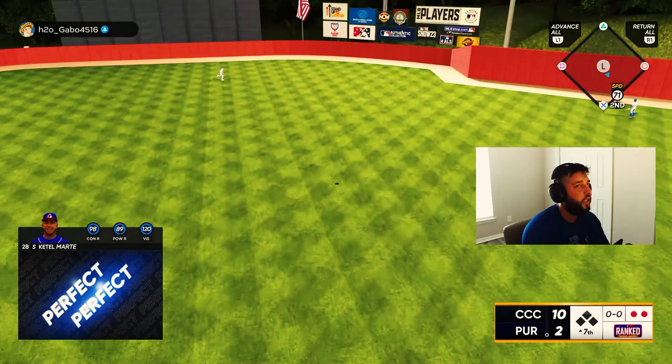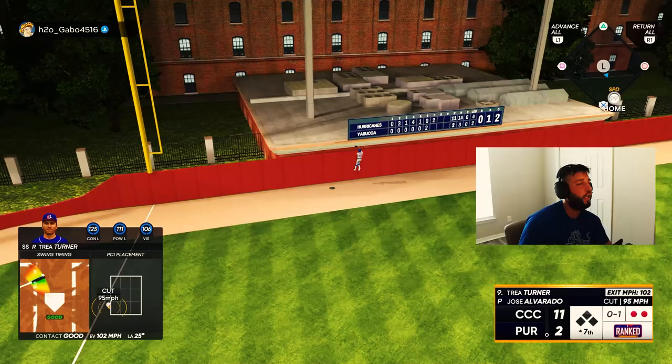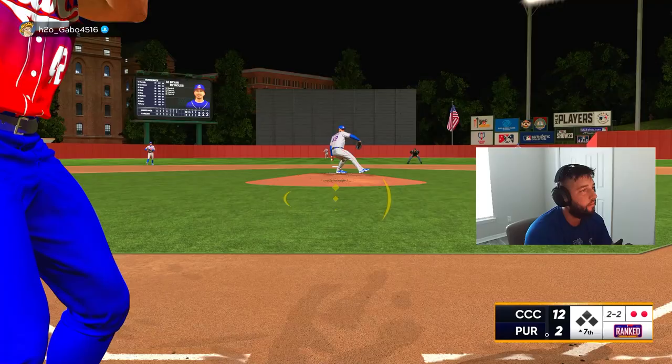Is that gonna get out of here? It is — it sneaks over the wall! That's Katel's third bomb of the game. It doesn't matter though when you got Trey Turner — we go back-to-back-to-back, salvaging our inning and making it a 12-2 lead.